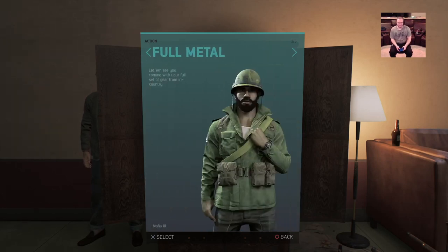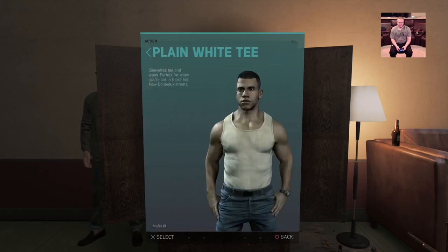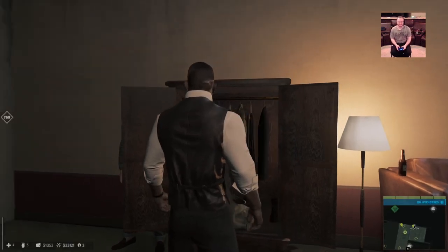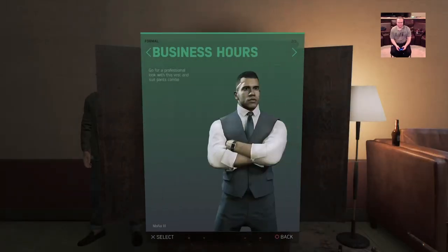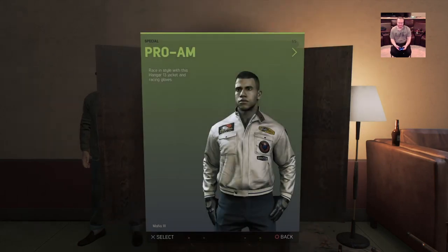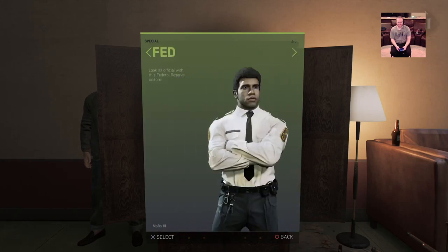Then we have the Full Metal Jacket — I love the cutoff sleeves. I might switch up to the formal business one, make them a little more classy. And there's like the waiter outfit. Like I said, they might have been added in a patch after I beat the game, but they also added these racing outfits too — I don't remember those in the game. Gotta love that.